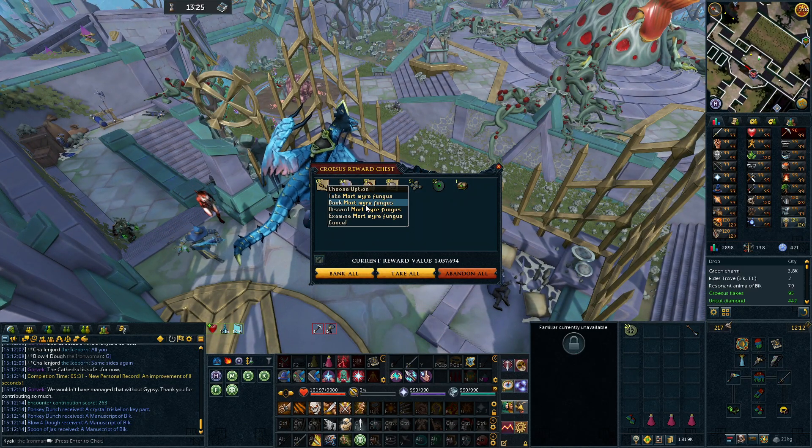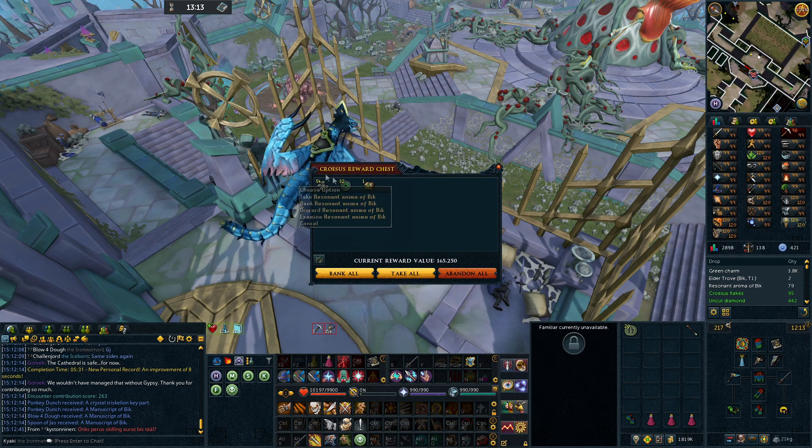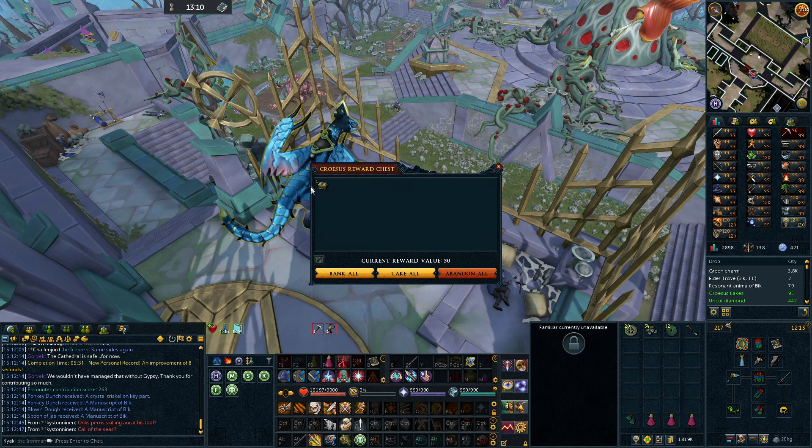Oh my god. Fungi! Yes please. That's so good for adrenaline pots - well, super energy pots. You don't have to farm those anymore.